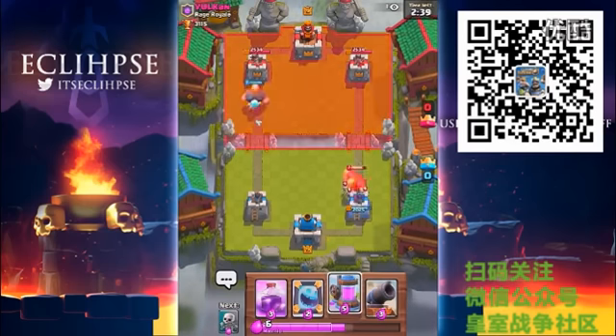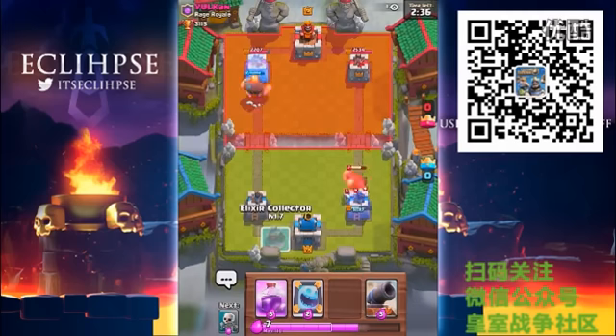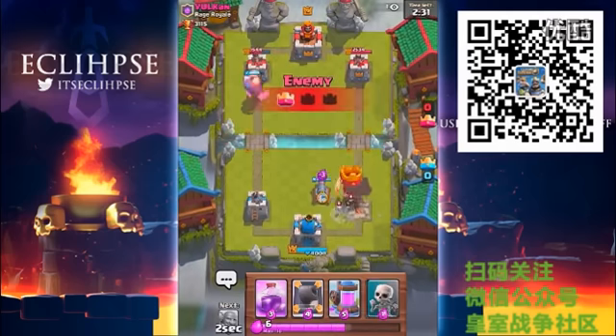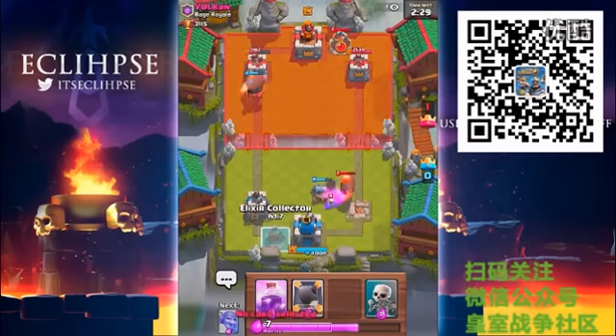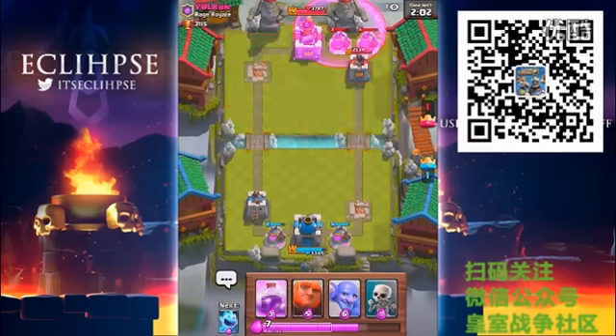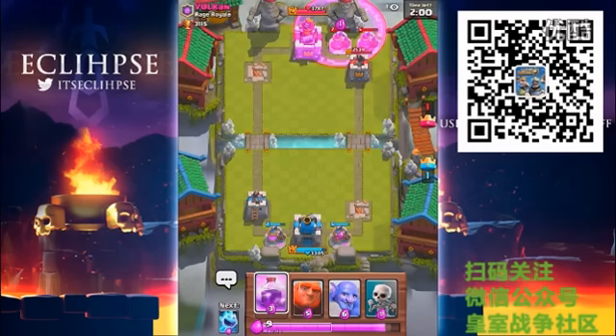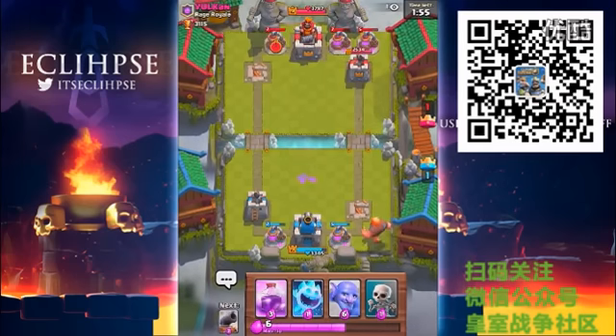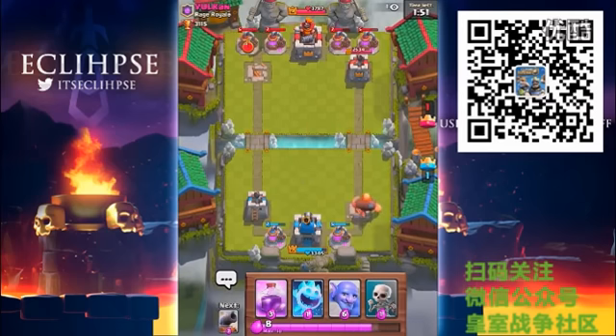I think I'm gonna pump up — that is the right move. Actually, let's get a cannon down first. Then we can start pumping up. We're gonna get another push going, but this time I'm feeling the giant and the rage spell. I think that right there should be a pretty good combo to take him out, so let's let that giant start pushing up.